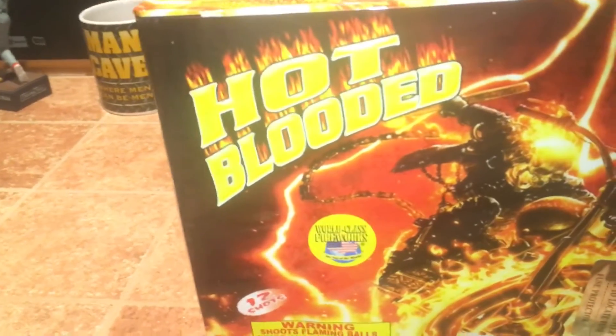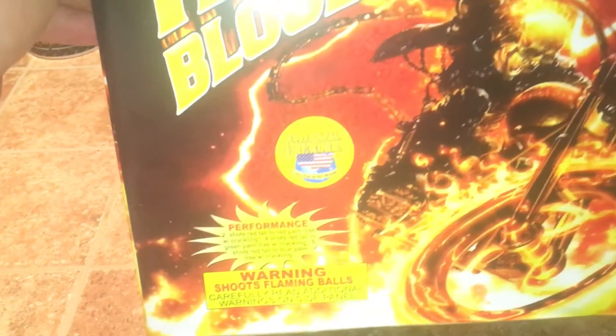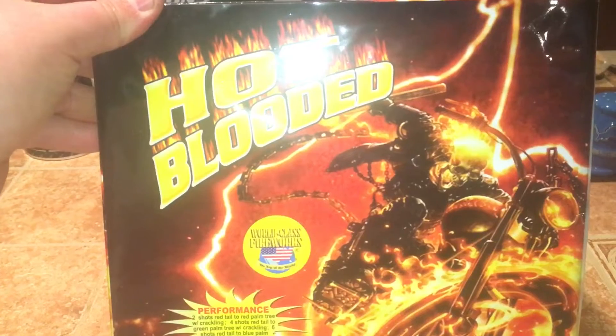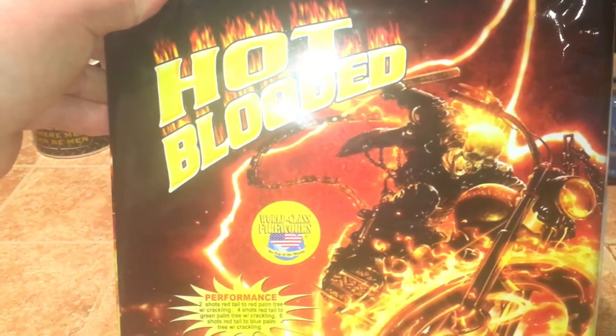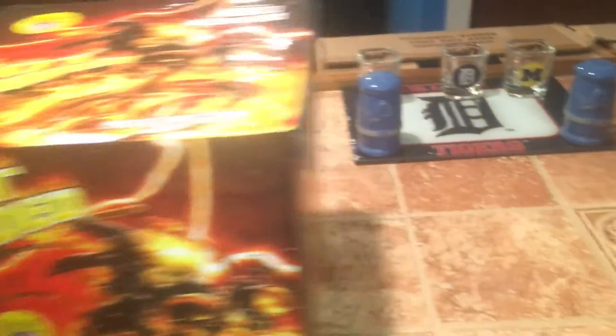Next I have Hot Blooded — it looks like Ghost Rider right there on the label. This is a 12-shot 500 gram cake from World Class called Hot Blooded. The performance is two shots red tail to red palm tree with crackling, four shots red tail to green palm tree with crackling, six shots red tail to blue palm tree with crackling. So 12 shots of Hot Blooded from World Class Fireworks.